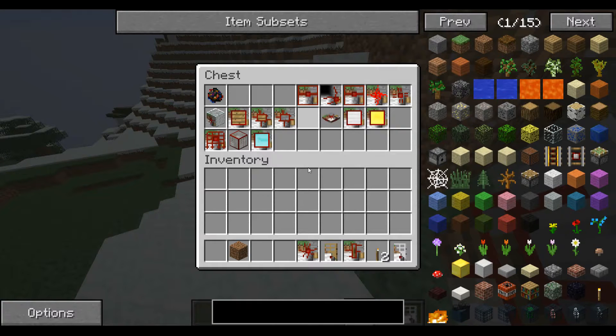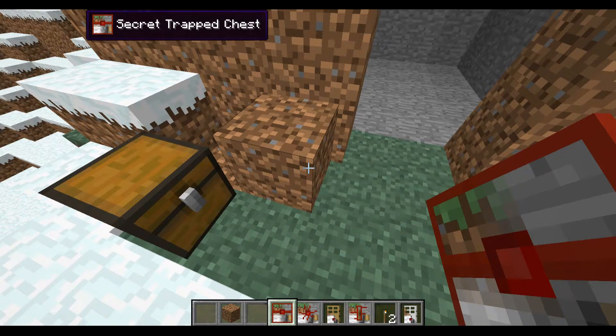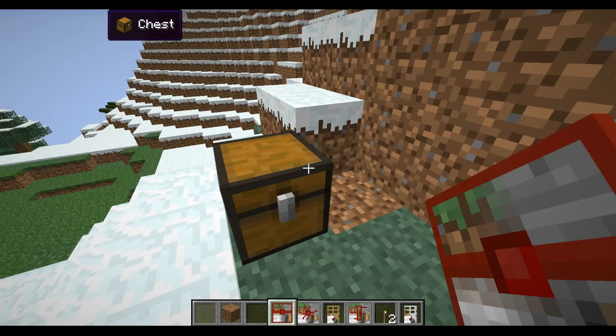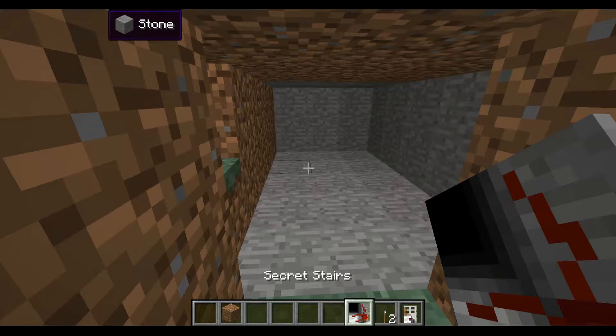Now on to secret trap chest — I'm guessing it's just a chest that acts as a trap. So you place it there and you can just place stuff inside of it. It's a trap chest so you can attach some redstone stuff to it.